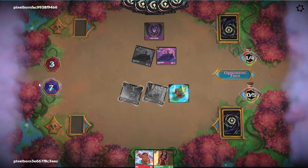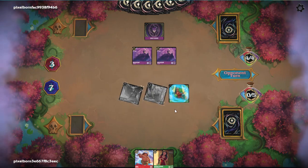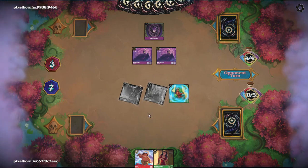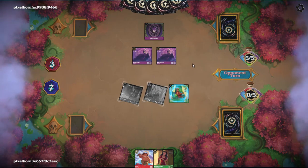We're going to ditch the Duke and play a Tinkerbell. Tinkerbell will give Duke evasive. Exert, exert. And then next turn we're going up to 8.